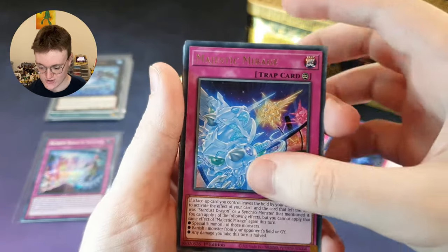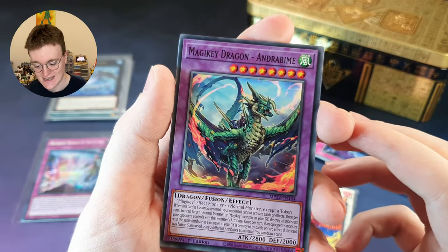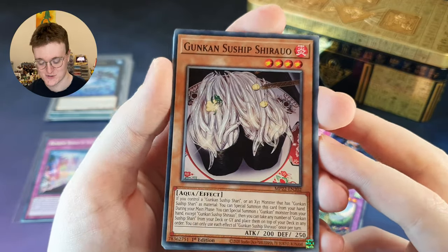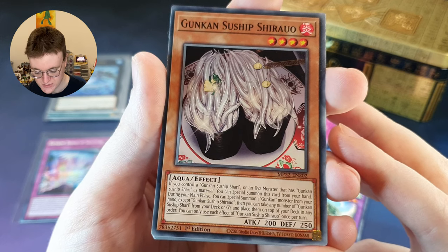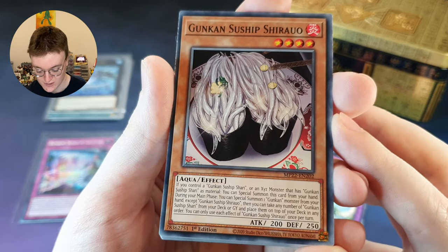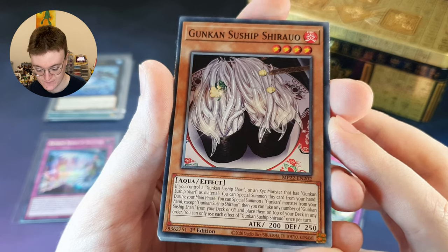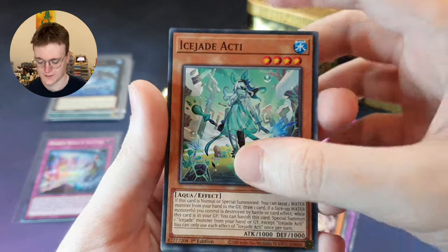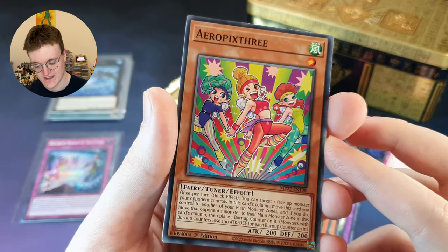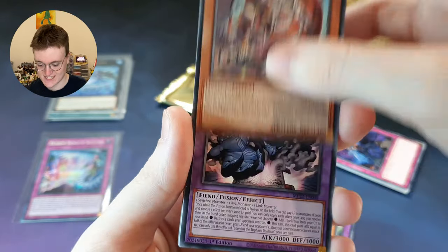Majestic Mirage — some nice support for Stardust Dragon there. Zoroa, the Magistrous Conflagrant Calamity — very hefty name there. Magicky Dragon Andrabi. Gunkan Suship Shurao — these are the monsters we want to be seeing, these nice Gunkan Suships. If you control a Gunkan Suship Shari or an XYZ monster that has Gunkan Suship Shari's material, you can special summon this card from your hand. During your main phase, you can special summon one Gunkan monster from your hand except this one. Then you can take any number of Gunkan Suship Shari from your deck or graveyard and place them on top of your deck in any order. Nice card. Ice Jade Acti — I like the artwork on that card. Aero Pix3 — very funny artwork there. Burn Up Counters — I wonder if these guys are themed around like a fitness kind of archetype. B Trooper Assault Roller — a nice four star 1600 attack B Trooper monster.